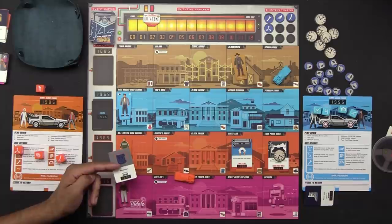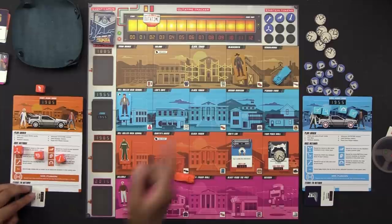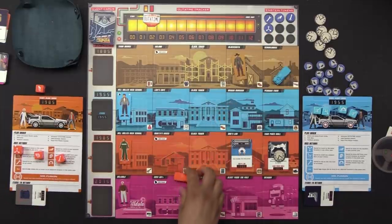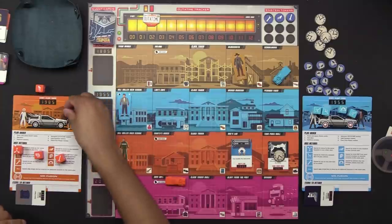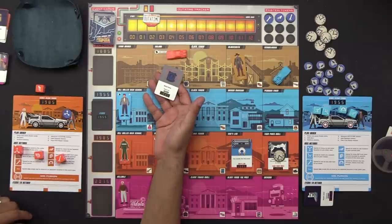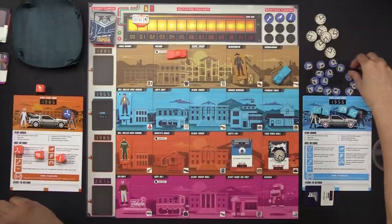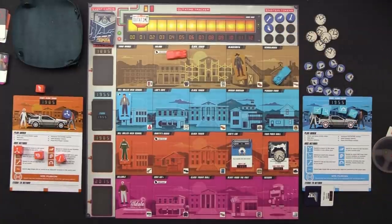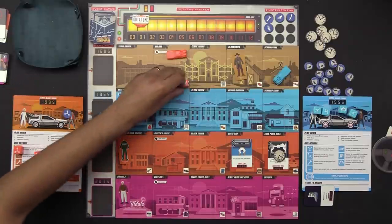Einstein has a flux capacitor token. I can use it and just go drop off the stove door right now — Marty uses it as a bulletproof vest. I use the Einstein flux token to move through time and drop off the stove door. Out-of-time marker moves and we get another Einstein token. I still have another die which I'll leave behind just in case.